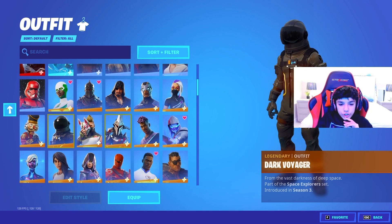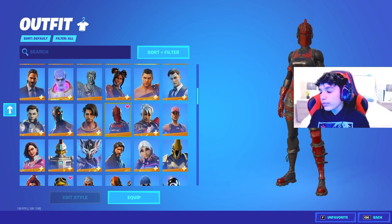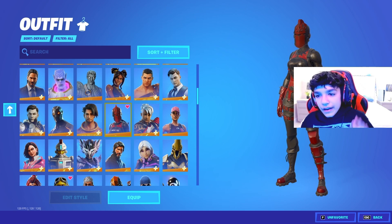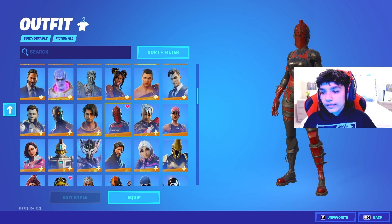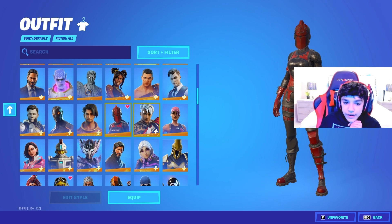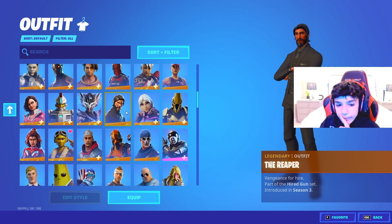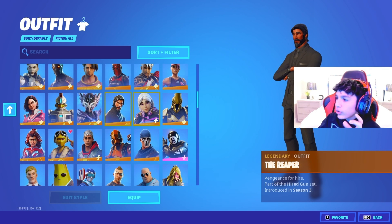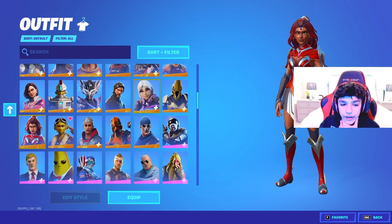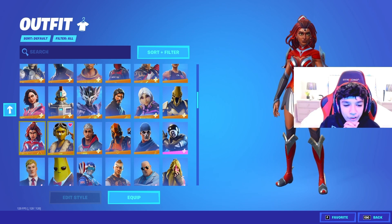And we got all these OG skins right here — the Drift and all that. And right here we got the Red Knight. Back when this was rare, this was my favorite skin, but then they decided to bring it back into the item shop and everyone had it. This was the first skin that I ever had on my OG PS4 account. Next up, we have the Reaper, the OG John Wick. This is the real John Wick — I don't care what you say. I remember when we thought that these were superhero skins, and this was like Wonder Woman or something. Bro, we were so wrong.